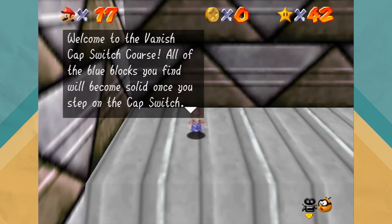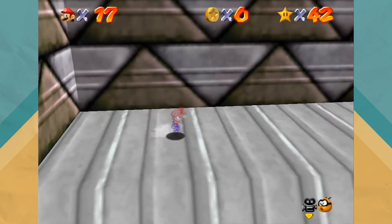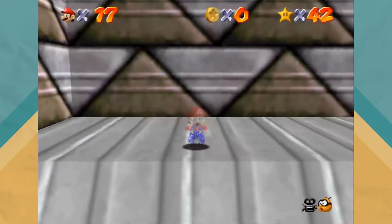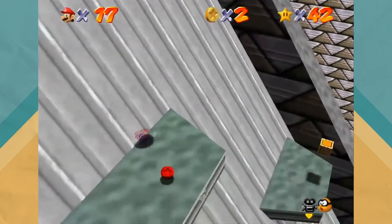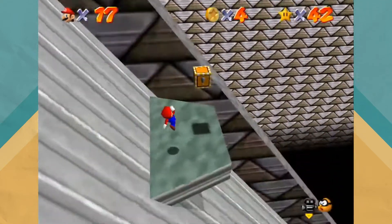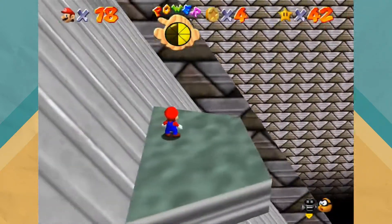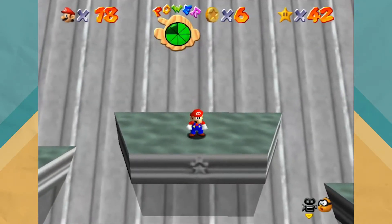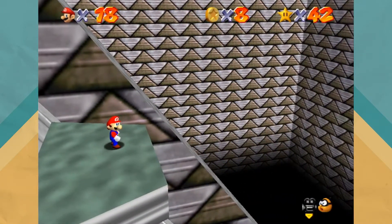Welcome to the Vanish Cap Switch course. All the blue blocks you find will become solid once you step on the cap switch, and you'll disappear when you step on the vanish cap, so you'll be able to elude enemies and walk through many things. We need this for the next big stage. There are red coins in here — be gentle as you go down; if you miss one you're basically done. I'm taking damage — but we'll take the one-up. Can't really see below me. That's three, and then four is right here. If you fall off this course, it just puts you right outside the moat.